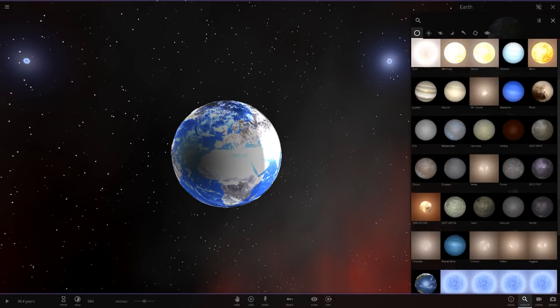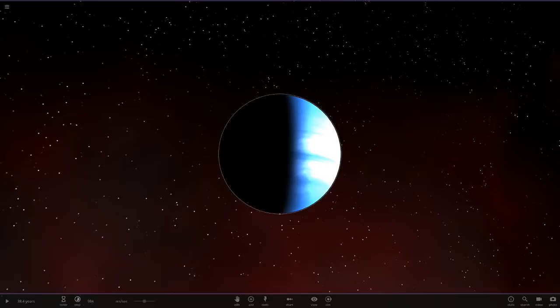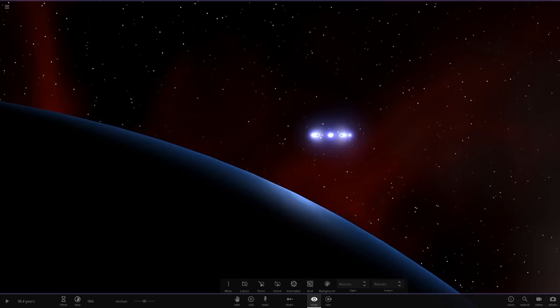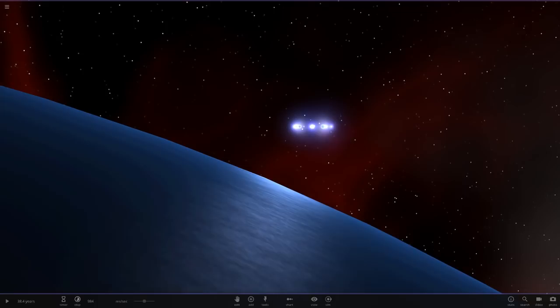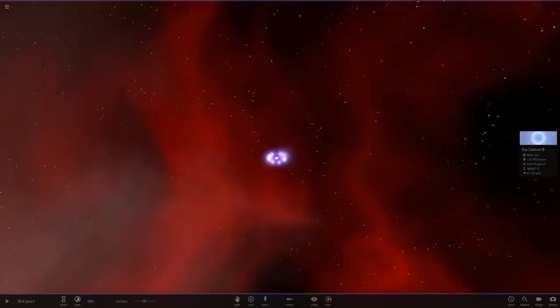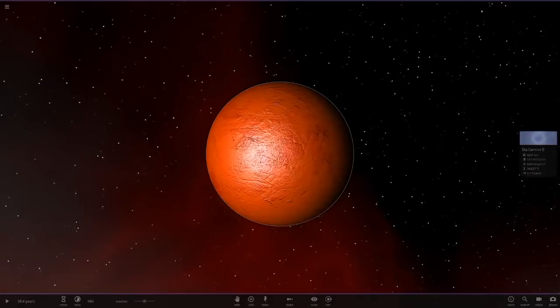The inner solar system is already pretty much gone. Let's have a look from Planet Nine — look how bright it is even out here, the furthest object from the stars. Let's check on Sedna — it's a little closer than Planet Nine right now and look how bright it is. Sedna's never this bright normally — this shows just how powerful these stars are.